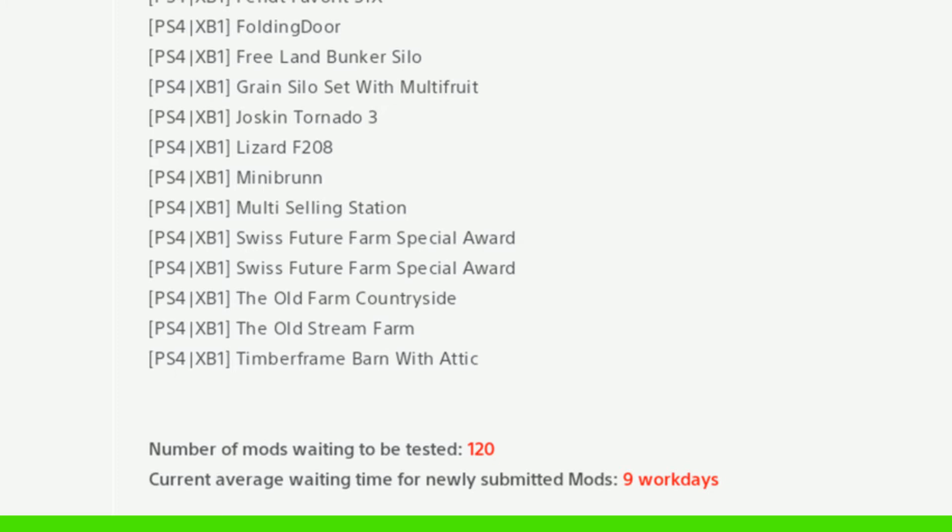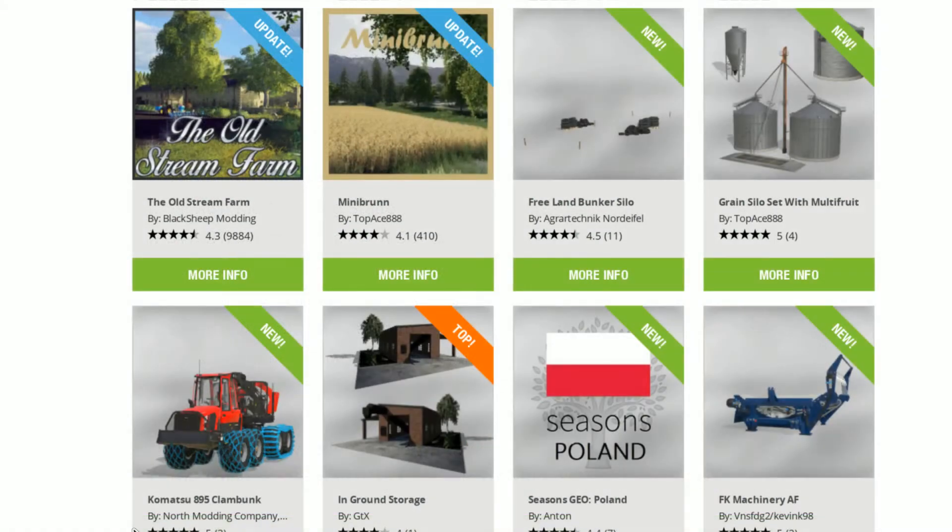128 mods are waiting to be tested with nine work days, so the days have gone up one more day. Here's everything that was released in the mod hub today — we've got Old Tree Farm and Mini Brun as an update. Mini Brun is an update but it's out on console today, and Free Land Bunker Silo which was in the list, disappeared, and is now back.